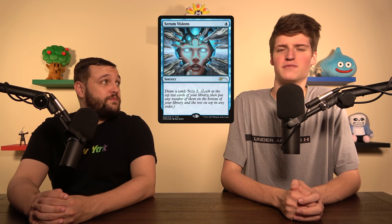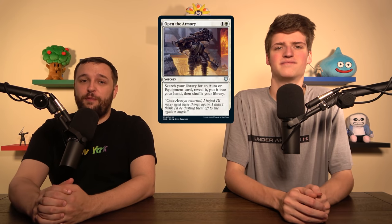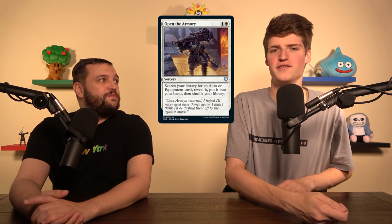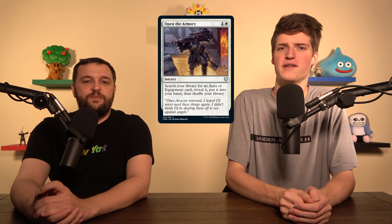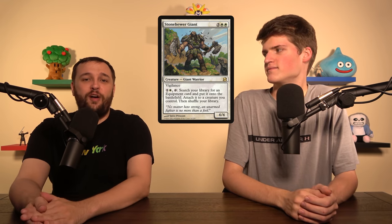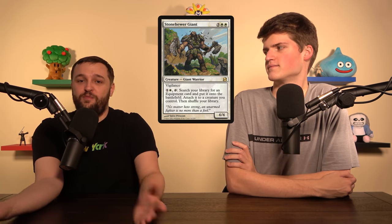The last category is ways to dig for auras and equipment. Serum Visions, Riverwise Augur, and Netherese Puzzle-Ward are not how you do it — they scry and draw cards, but it's so expensive. Instead, we just tutor and reanimate and actually get our threats. Open the Armory lets us straight up go into our deck and get an equipment or aura — let's just go get the hexproof piece we need. Stoneforge Mystic throws equipment into play at instant speed and attaches them — it's just a tutor on a body, which is awesome.